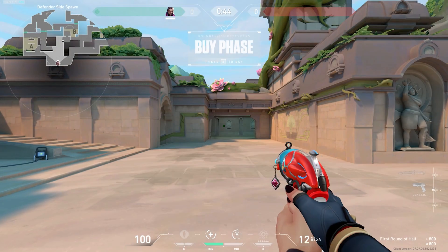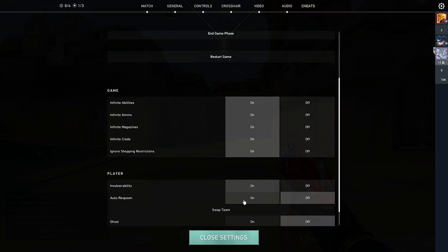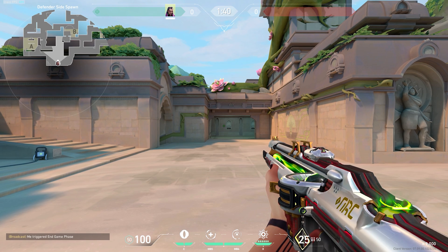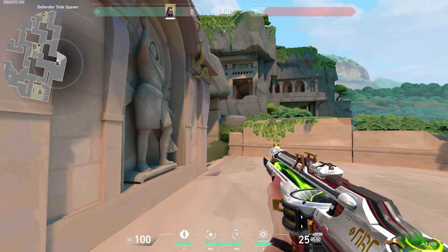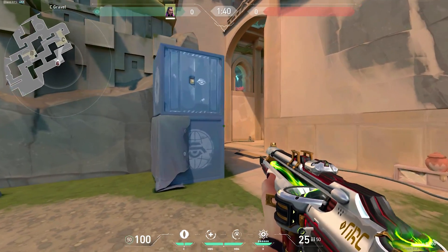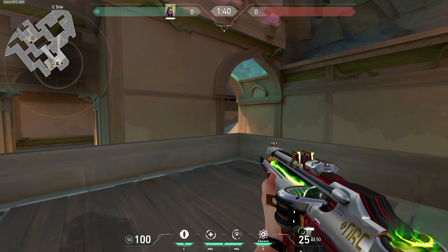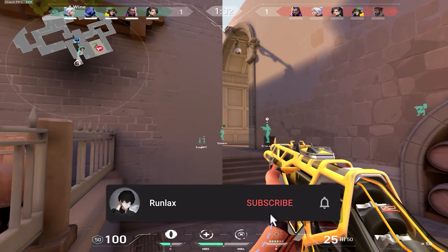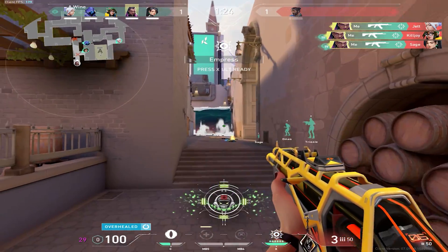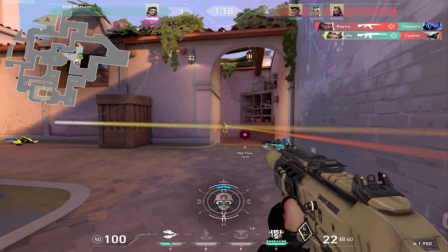Now let's go to the practice range and check the FPS. I'd expect at least over 400, maybe not quite since I'm recording with OBS, but in a normal game I usually get over 300. As you can see we're above 300 FPS in the top left and not going below 240 — my monitor's refresh rate. If this video helped you and you're getting better FPS, please drop a like and subscribe. Join my Discord if you haven't — I'll catch you guys next week!